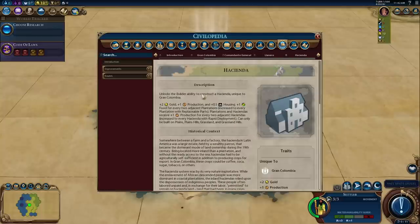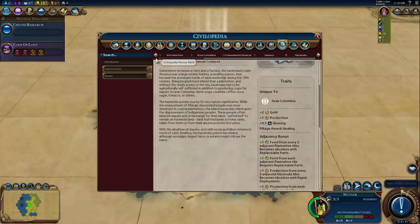The Hacienda is just a builder ability, not a district replacement. It provides gold, production, and housing, plus food for every two adjacent plantations, with bonuses increasing later. So plantations and Haciendas go together.